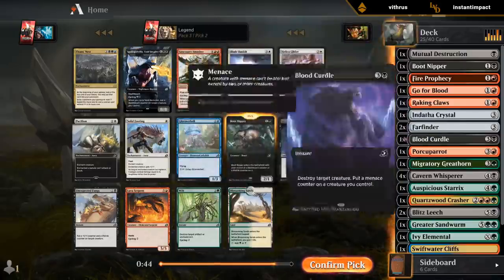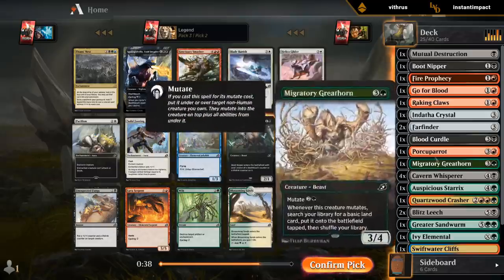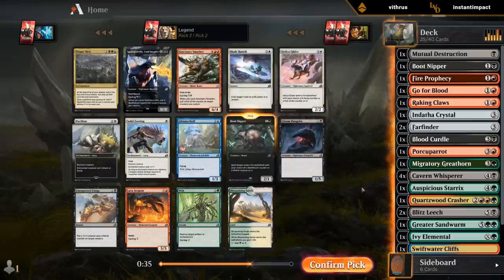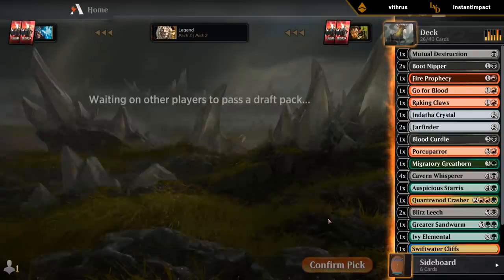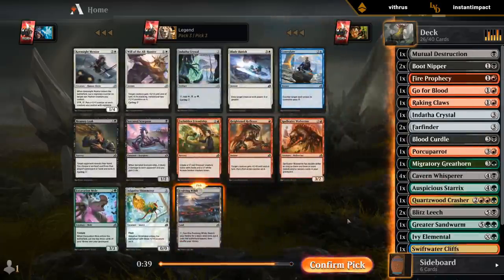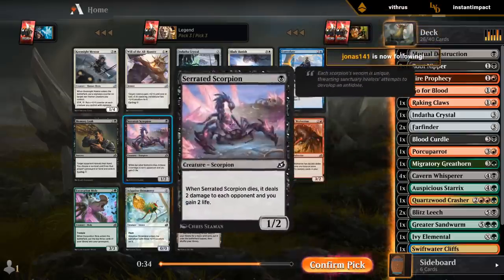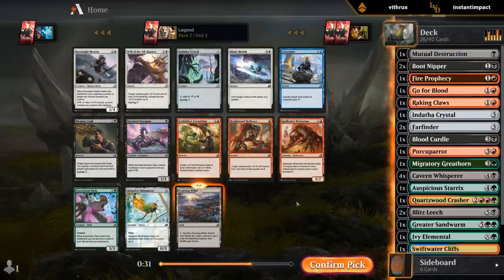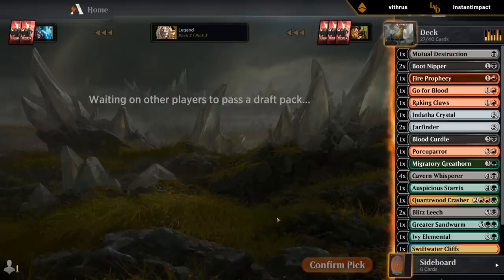I'm gonna take another Boot Nipper — and of course we've got the Porcuparot to combo with it. Space Godzilla would also be good since that's another way of giving Porcuparot Death Touch, but hopefully one of these three expensive cards wheels. I just need more cheap non-humans for mutate purposes. Yeah, probably Evolving Wilds — Scorpion's kind of unexciting in terms of mutate targets; Brushwag would be much better.